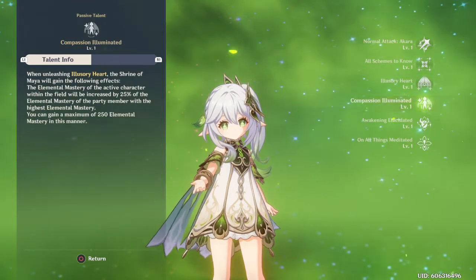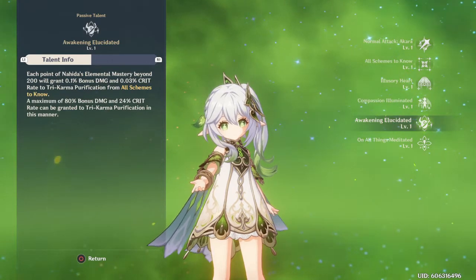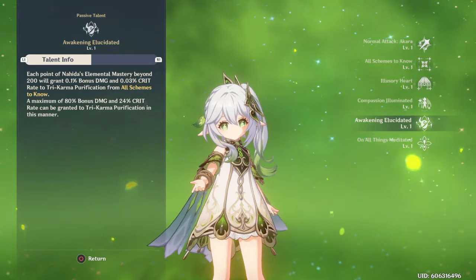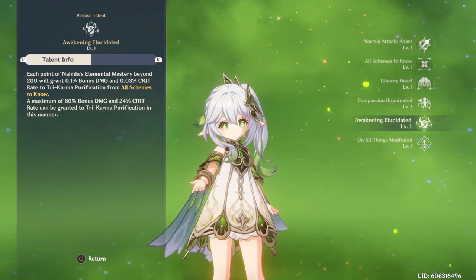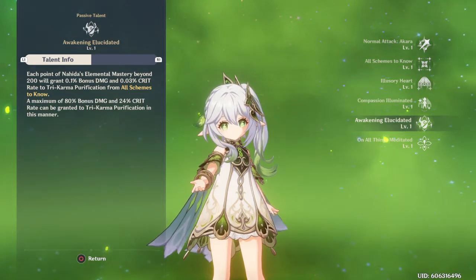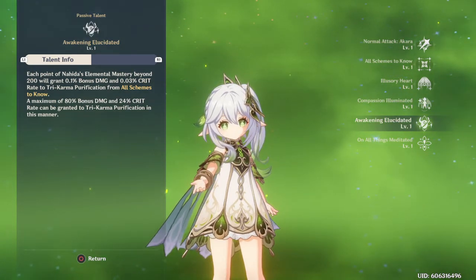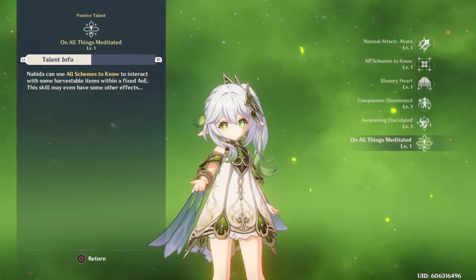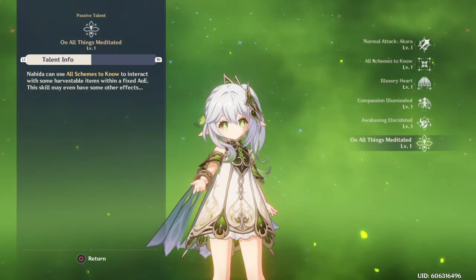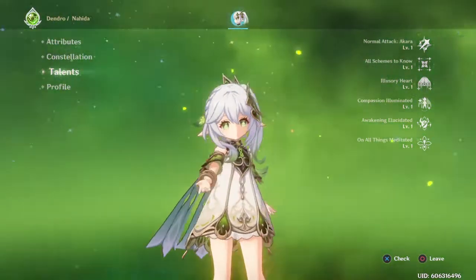It's like a camera kind of thing. Every point of elemental mastery she has gives so much. That's gonna be good — maybe that means we just need to get her to a higher level. There's also this ability where Nahida can use all kinds of during-harvest items within a fixed area of effect, and it says the skill may even have some other effects, so that's gonna be interesting.